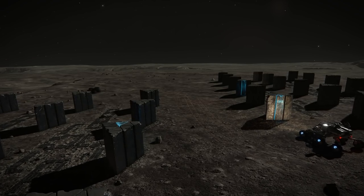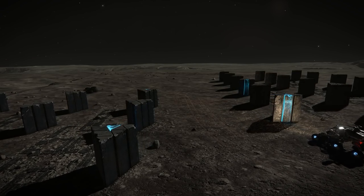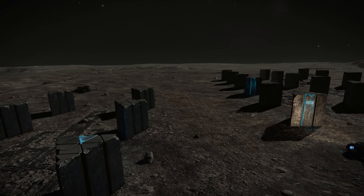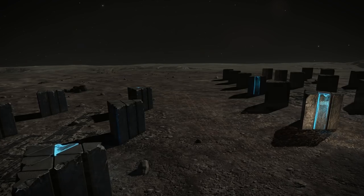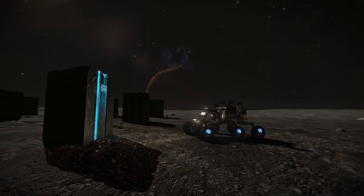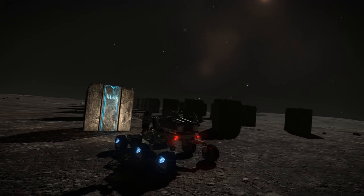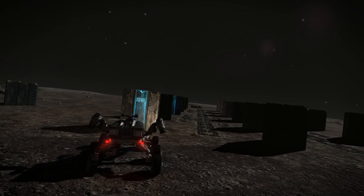There are a few things you need before you head off to go get the Obelisk Data, and they are: a ship with a decent jump range, and a ship that can hold an SRV. I do recommend you have a ship with an advanced discovery scanner, but that's more of a nice to have rather than a must have, just for bonus exploration data from the whole process.